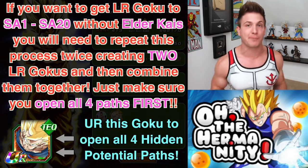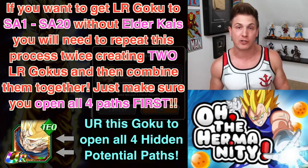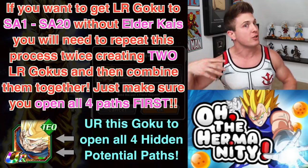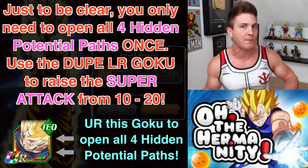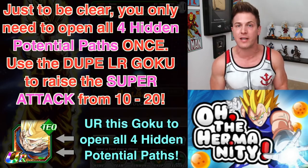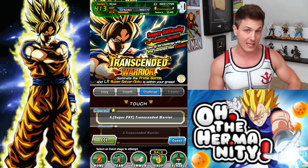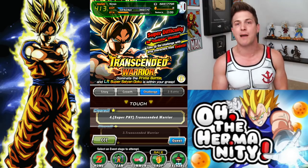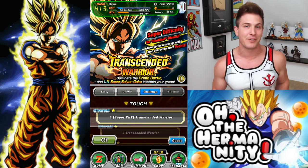I hope for all my free-to-play guys and girls that you're able to do this event. You've been grinding those drop cards. When an event comes around and you see a free-to-play unit, just grind it out - get super attack to ten, open all four hidden paths. You don't always have to put orbs into these units, but when events come around where you have to use only drop units, you want to have as many as possible to build the best team. If you enjoyed this video and want to see more like it, be sure to smash that like and subscribe button, comment down below, and as always, more good stuff coming soon. See you guys!